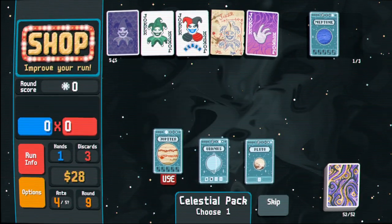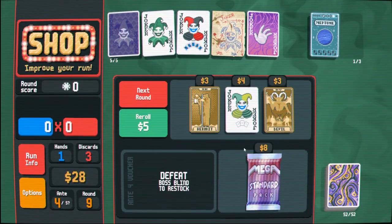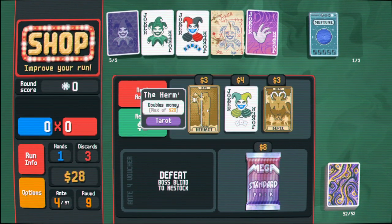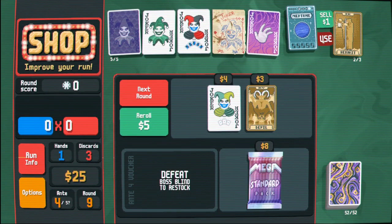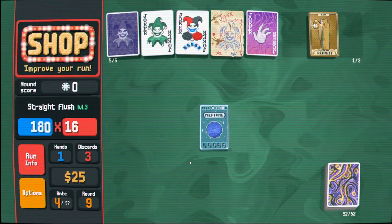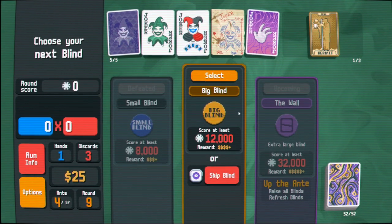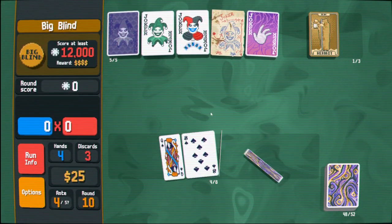Oh baby, there it is - level up flush! Buy this because it's basically free money. And then because I use this now, my straight flushes are better. And then we'll go. I kind of feel on the planet angle on this one - I think I care about the arcana pack.